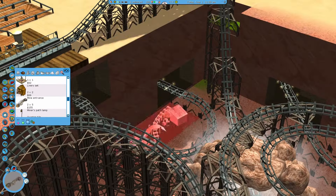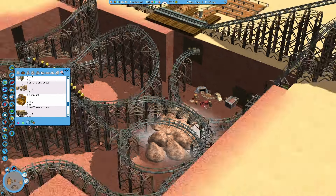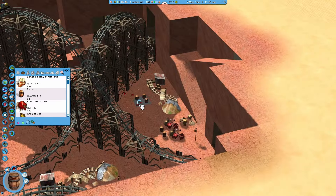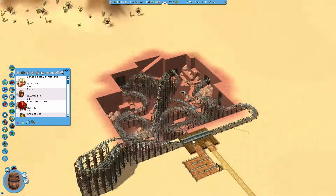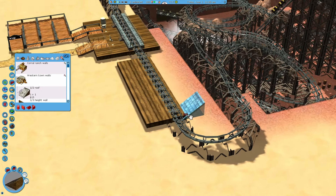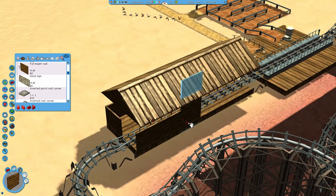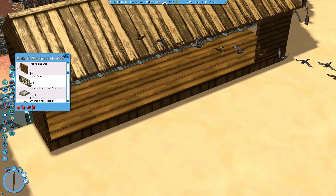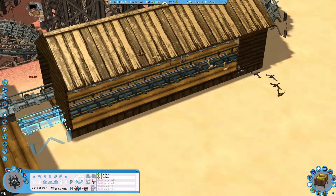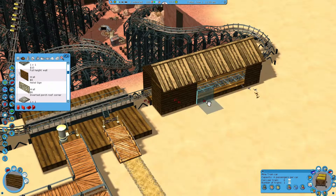I've got some mini mine train entrances and I'll add some TNT boxes, some mining equipment, and some barrels to fill up the quarry with appropriate objects and theming. Here I'm building a smaller barn-style station for the brake section, which will have a second piece of track right next to it — so it resembles a thing that slides back and forth, where you could add an extra train or something like that.